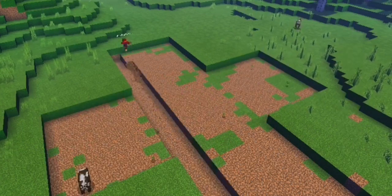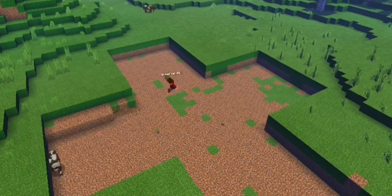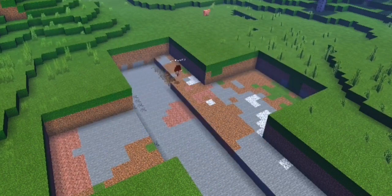Some people don't like having glass covers over their bunkers and prefer to just leave it open, but I find it useful as a means to protect against phantoms and lightning. If you want, you can use fill commands, but I prefer to dig by hand. As for the shape of your bunker, it's your decision entirely.